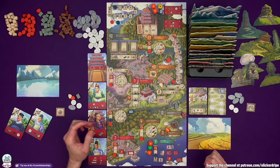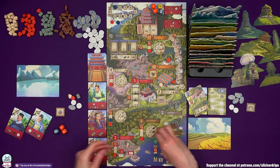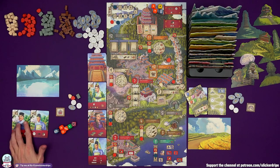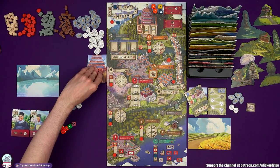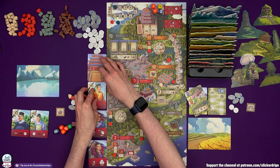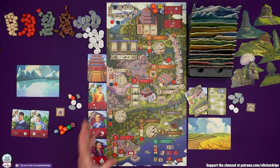Then we have the restore phase: players get their dice back — I take custody of them since the master has difficulty rolling. Restore your advisors; they'll be available again next round. Retire all the advisors at the academy — no one actually went there, so they're all discarded and we draw three new ones, which is the number of players plus one. In a solo game you're simulating a two-player game. Then we award dice at the palace.